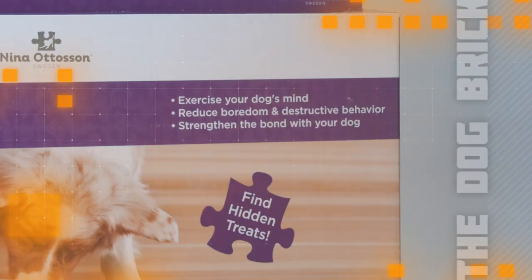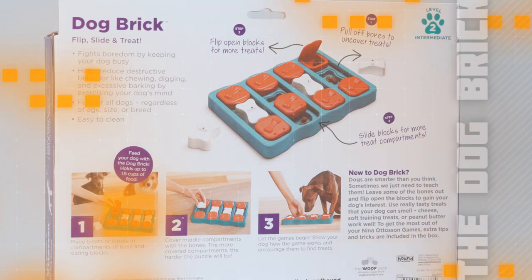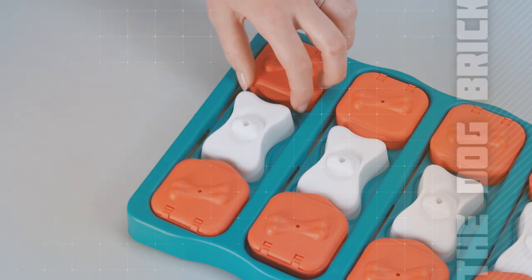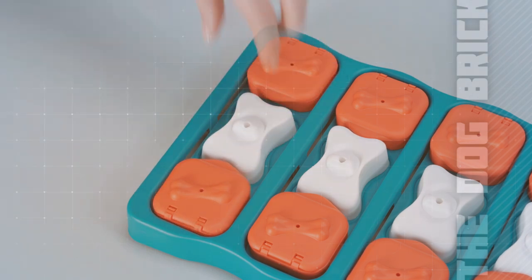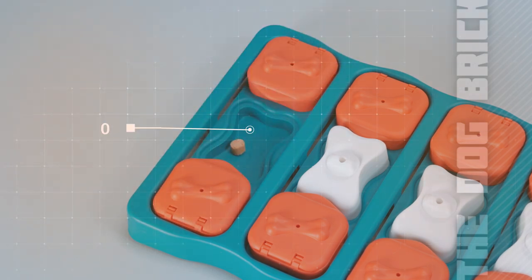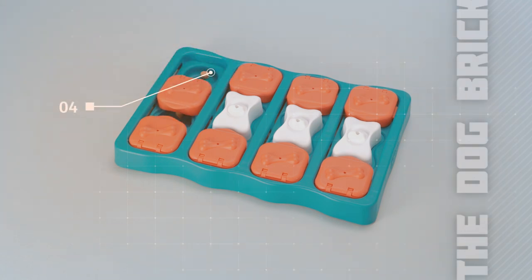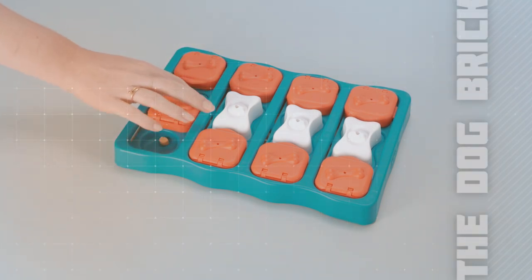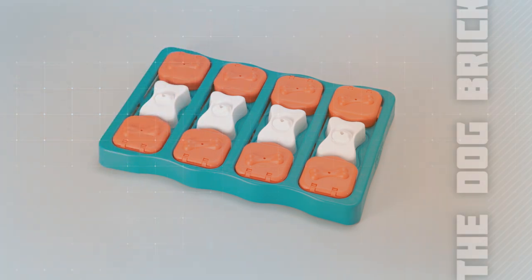The Dog Brick comes to us from Outward Hound and Nina Otteson. It's a level two treat puzzle that's got a lot more up its sleeve than the name suggests. To beat her opponent, Maxine will have to navigate around five different treat compartments. She'll need to figure out how to flip open the red squares, remove the angled white bones, and finally slide both of the red squares to reveal the fourth and fifth treat compartments of the Dog Brick — easily the trickiest part of this puzzle and surely what makes the Dog Brick a level two competitor.